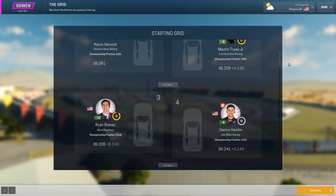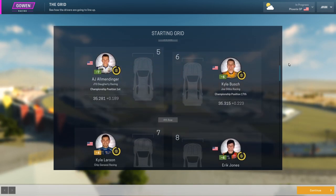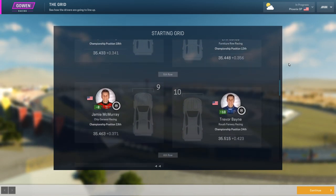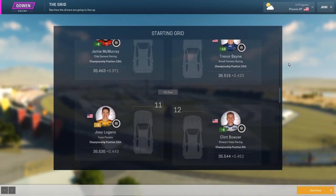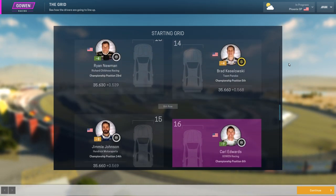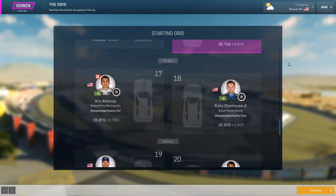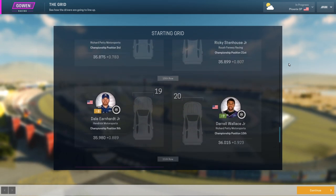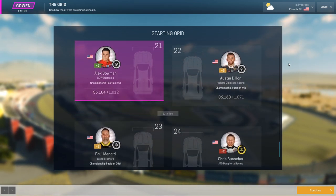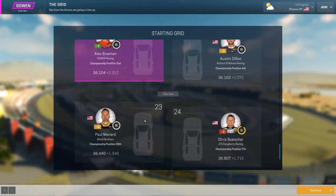I'm very excited. There's the grid order — Harvick, Truex, Blaney, Denny Hamlin in row two. Row three: AJ Allmendinger, Kyle Busch. Row four: Kyle Larson, Eric Jones. They're all starting on the soft tire. Jamie McMurray and Trevor Bayne in P9 and P10. P11 and P12 are Logano and Clint Boyer. Newman and Keselowski — a bit of a rough qualifying for Keselowski. There's Jimmy Johnson, then our driver Carl Edwards. Then Eric Almirola, Ricky Stenhouse Jr., Dale Earnhardt Jr., Bubba Wallace, Alex Bowman in P21, Austin Dillon 22nd, Paul Menard 23rd — who's retired in real life — and Chris Buescher.